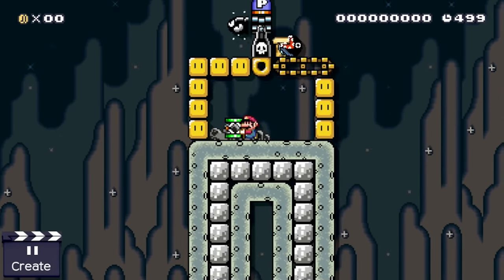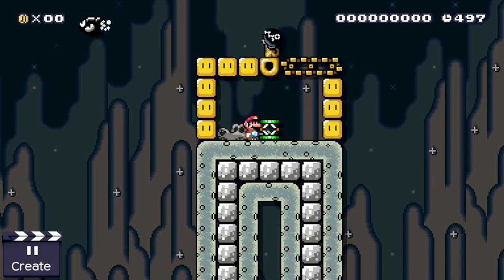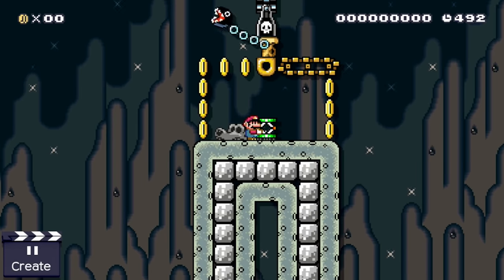And now from our ongoing series 'what is the most complicated way to trigger a P-switch,' I proudly present to you the chain chomp solution.